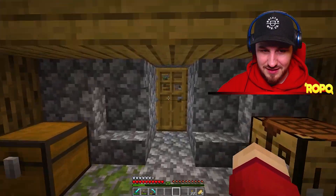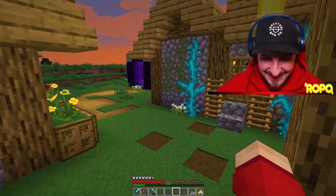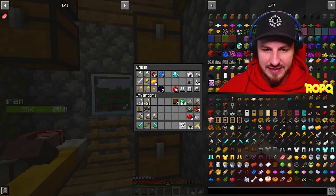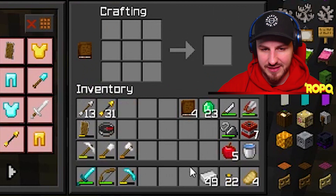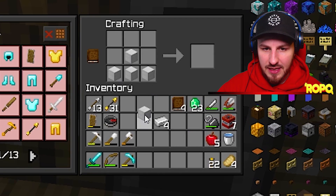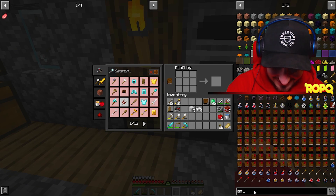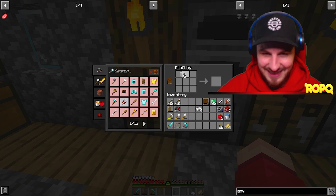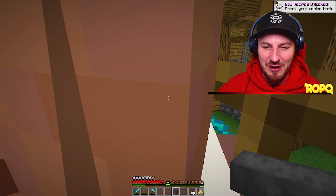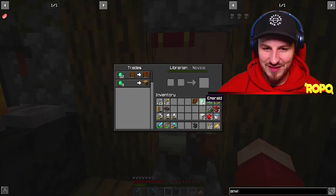Jack is way underground with no trees, no sticks, there's lava nearby and he has no idea where he is or how he got there. To make it worse, his pickaxe has broken and he has no tools to dig his way back up — he didn't bring a spare pickaxe even though he knew it was low.